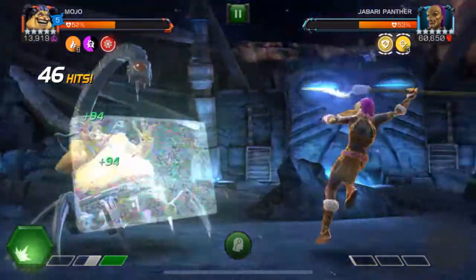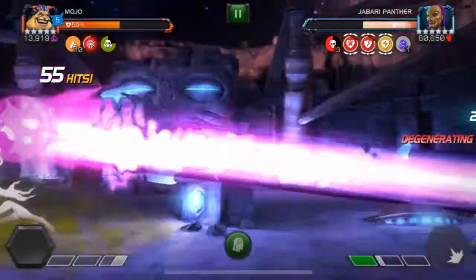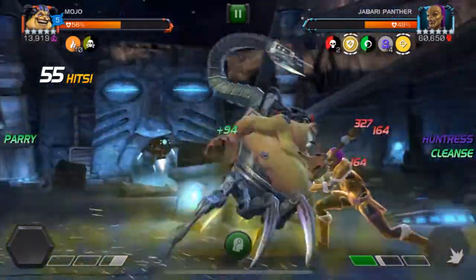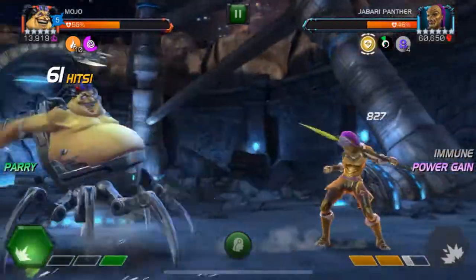You'll notice that I'm landing the sidesteps very consistently with Mojo — I think it's very easy to do this. I launch another special 2, and here it only puts 2 degenerations, but those are still doing a lot of damage against Jabari Panther. This is a fairly quick takedown for one of the tougher Cav event quest bosses in my opinion.